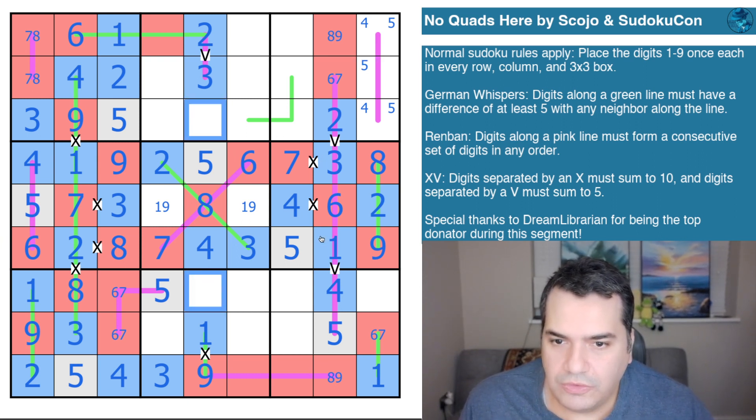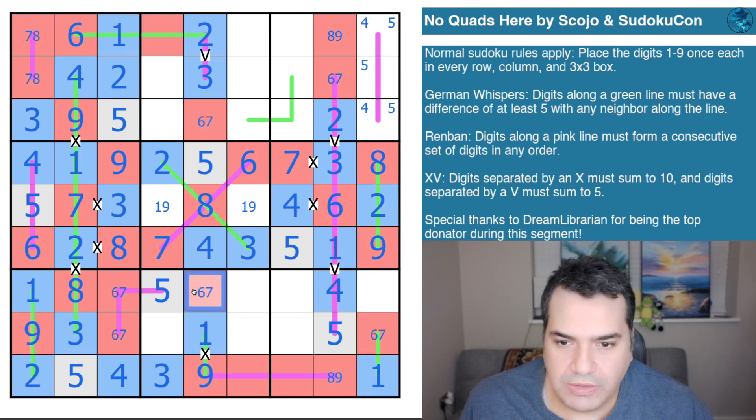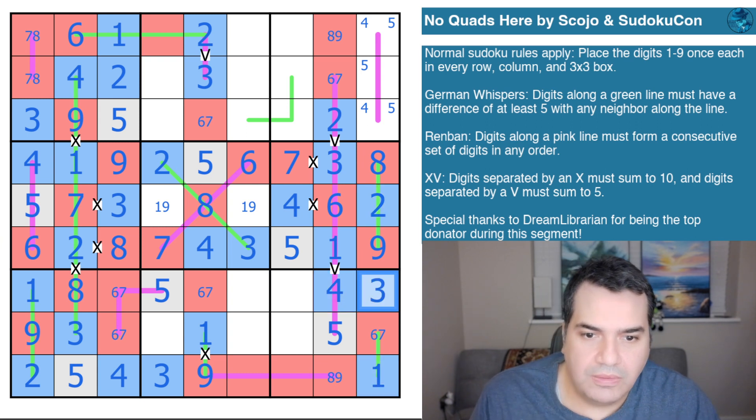These two cells are six and seven. That's helpful because I was struggling to figure out this other cell — it's no longer six or seven. I've placed two six-sevens in the row, nine and eight are accounted for, it's not a high digit and not a five — that's a low digit. With one, two, and four already placed, that's a three.